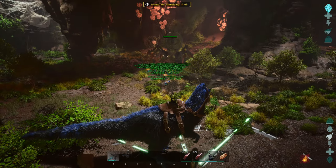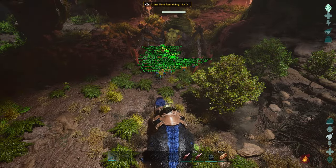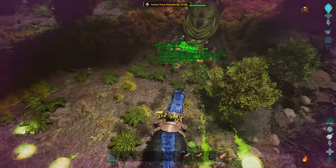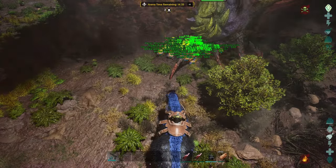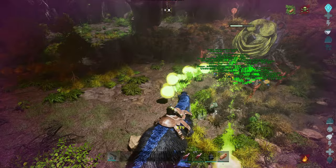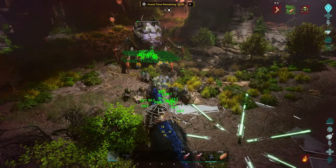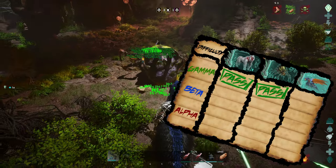Heading over to the Gamma Broodmother, I was worried that I'd be running all over the place again while struggling with spiderwebs, but this is where it gets weird. The second I whistled my laughing dogs to attack my target instead of neutral, the Broodmother immediately started to focus on them. I thought I'd figured it out, but it was just one big coincidence because it didn't work with any of the other bosses. We'll get back to that, but for now we have another pass for the board.